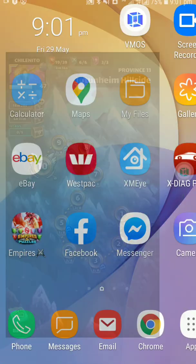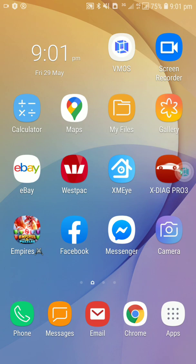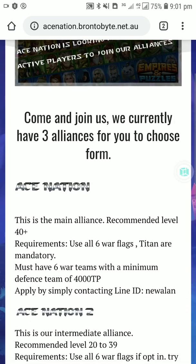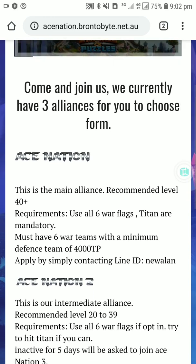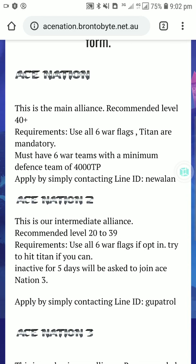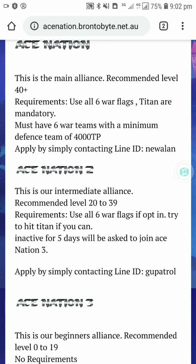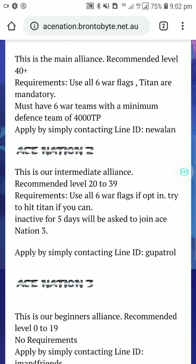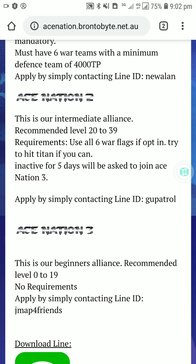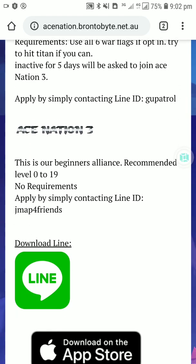Hopefully this helps someone out there who wants to create two accounts. Don't forget to subscribe to this channel and visit our website at acenation.brontobite.net.au. We have three alliances at the minute: the main one is level 40 plus and you need at least 4000 team power. Ace Nation 2 is for levels 20 to 39 — that's where my second account is — and then beginners go on Ace Nation 3.